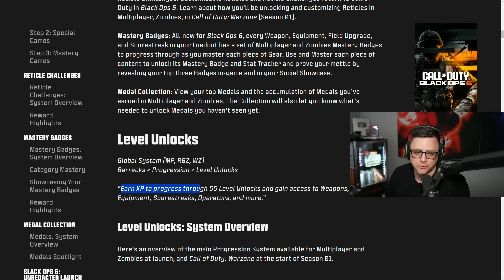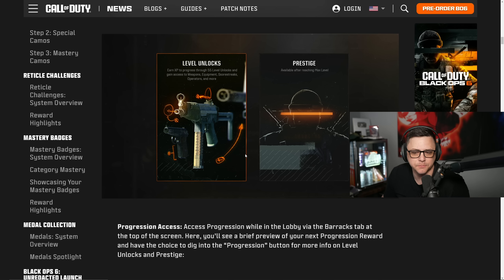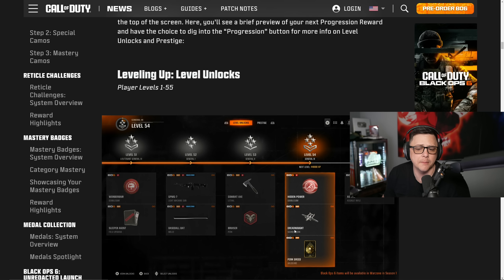As you continue leveling you'll see a brief preview of your next progression reward at the top of the screen. The level-up unlock screen shows you can unlock multiple things at once — for example at level 54 you get a Gobble Gum, a score streak, and a Wild Card all at the same time.